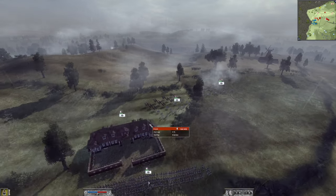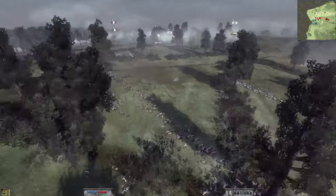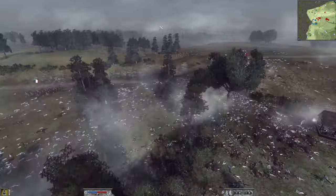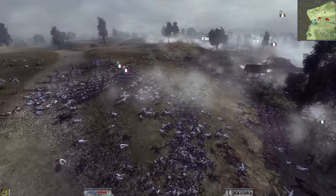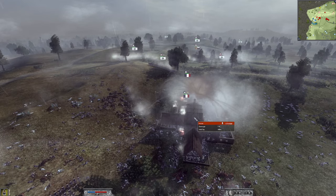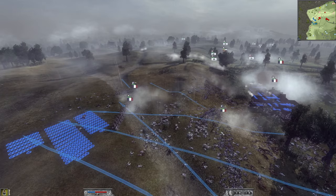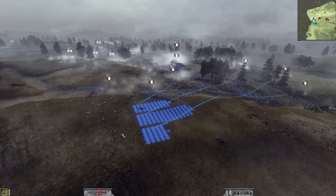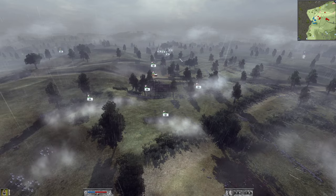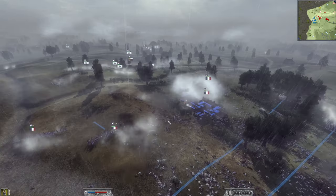Look at bodies everywhere — brutal fighting, but what a fantastic battle. The Prussian player is very defensive — some musketeers in this house, some musketeers over here. He had no desire to attack. There is nothing compared to the carpet of dead over at Hougamont, which is just crazy. And finally — we have won the house! At this point we knew what to do — we could come up and around and out of sight of that six-pounder horse artillery.